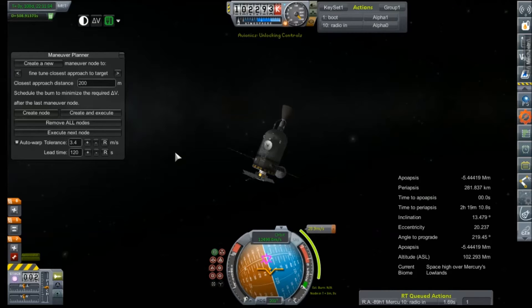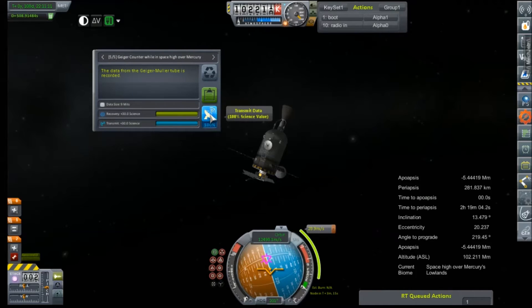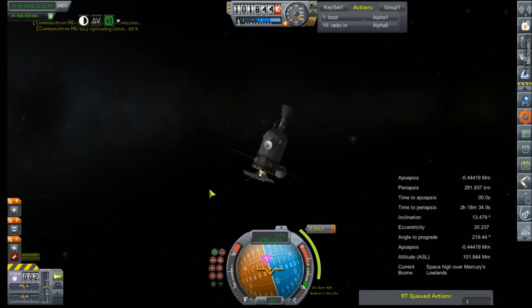Coming up on our radio check for high Mercury science. Geiger counter — 30 science. Telemetry analysis — that'll give us 22 and a half. Micrometeorites — that gives us 30. I'm just watching up here to make sure it says science added because we've had issues with it just not giving us our science. Like that one just there — did not give us our science. Temperature scan — come on, give me that payout. Seriously? That's harsh. I'm going to initialize the action group again. Really? We totally didn't get paid out for most of that.